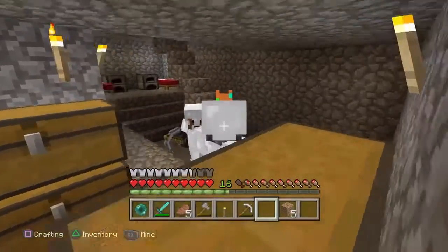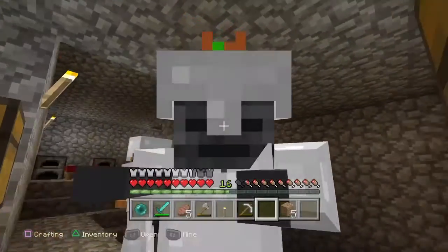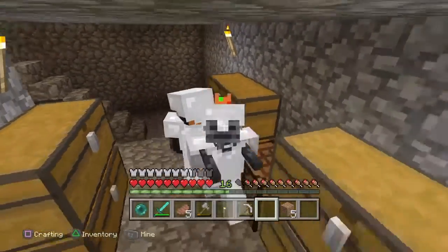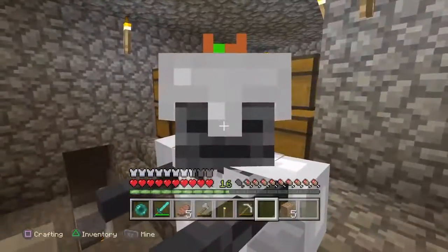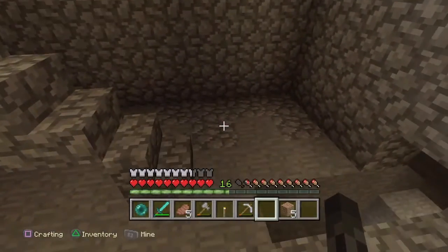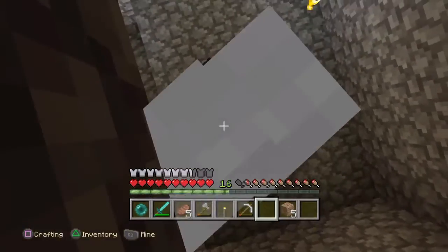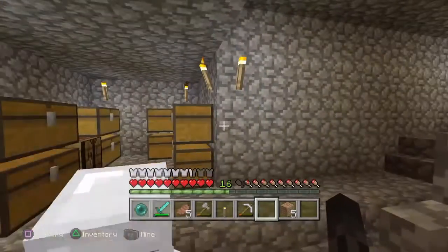Your guy only has one arm — look in third person. On my screen you're literally missing an arm. You look like Luke Skywalker right now. Wait, I can see it now — my left arm's gone. When I'm not in third person I can't see it.